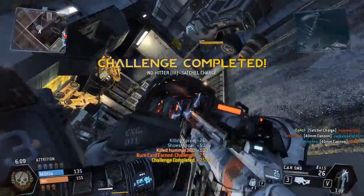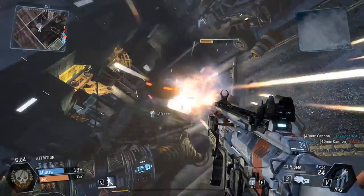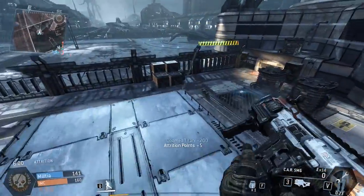Step 7: land back on the enemy Titan and finish it off with primary, secondary, and/or drop your Titan on the remaining Auto Titan. You're welcome. Kia ora.